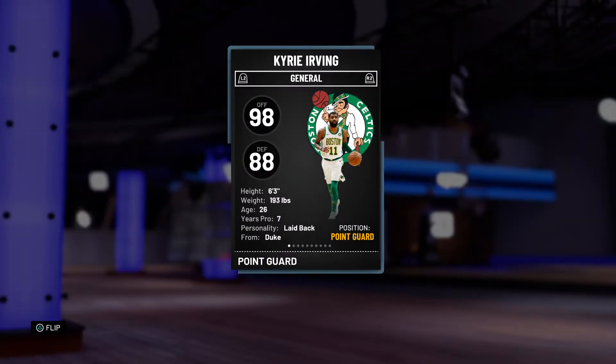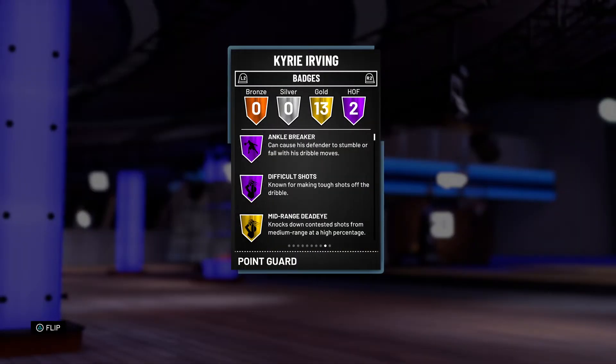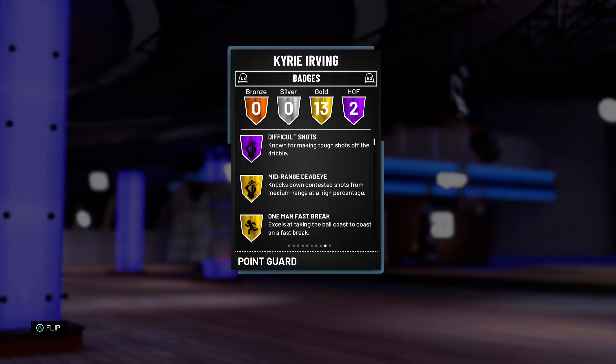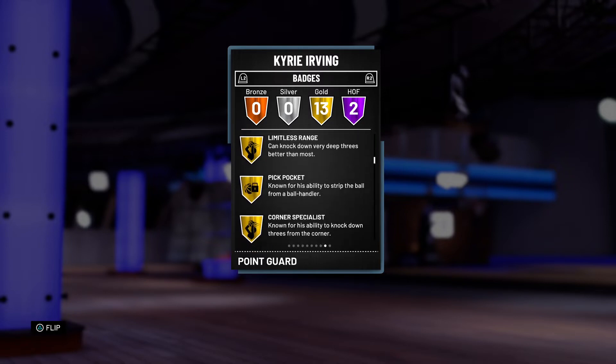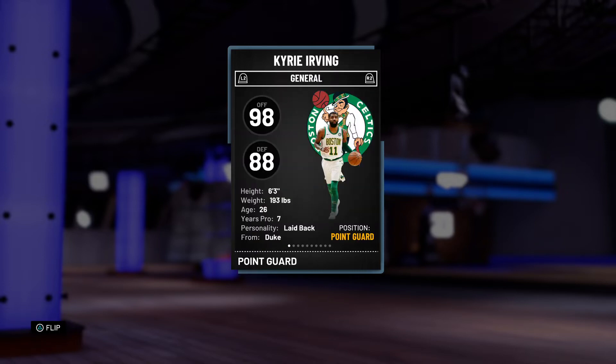He has a 98 offense, 88 defense. He's 6'3, 94 overall. He comes with Ankle Breaker and Difficult Shots Hall of Fame — two Hall of Fame badges. Doesn't come with Dimer Hall of Fame though, even though he had 18 assists. He also comes with mid-range Dead Eye, One Man Fast Break, Deep Range Dead Eye, Limitless Range — which is a good badge — Pick Pocket, Corner Specialist, Dimer, Pick and Roll My Stroke, Tiger Scorer, Catch and Shoot, Relentless Finisher, Acrobat, and Teardrop.